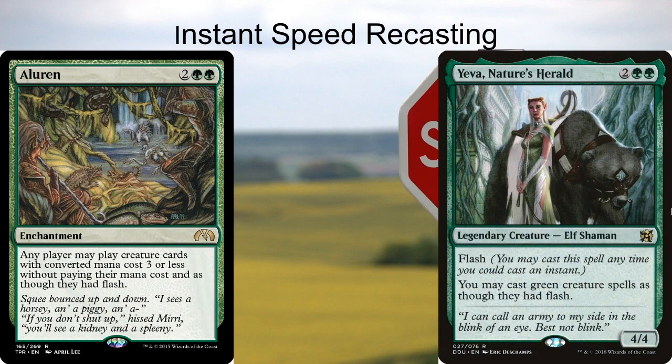The next option is Yeva, Nature's Herald — two green green for a 4/4 legendary elf shaman. It has flash and you may cast green creature spells as though they had flash. This is doing the same job as Aluren. You're not getting that three mana discount, but you're not giving that symmetrical ability either. Having green creature spells have flash means you can cast all of your creatures as though they had flash since you're a mono-green deck. But Yeva is just a 4/4 creature so often she can eat a removal spell, and then all of a sudden it's back to losing all your mana. As an enchantment, Aluren is harder to get off the battlefield.